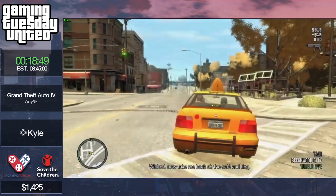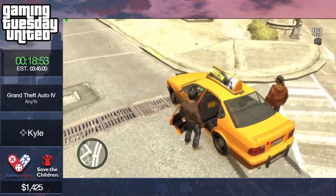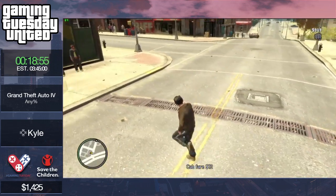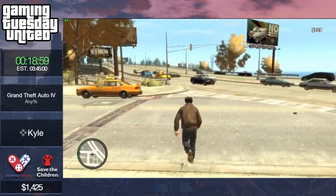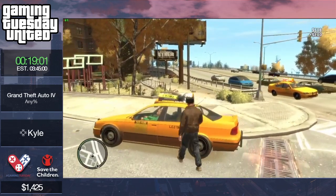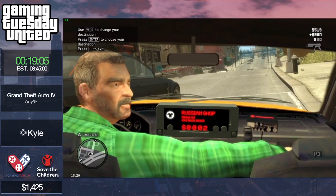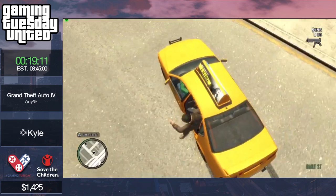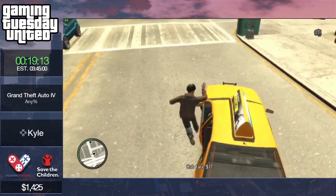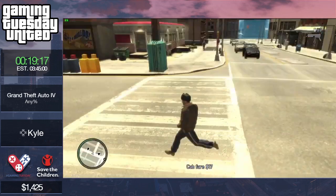I might need to go for the shotgun strategy — I do have enough already but I might want more. In GTA IV you have to keep running so the friend you have with you keeps running as well, which is exactly what Kyle was doing here to try to get Jacob to the marker quickly.